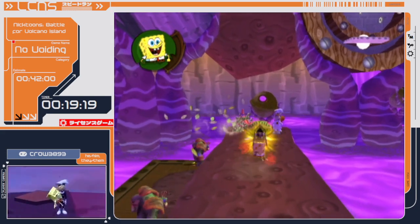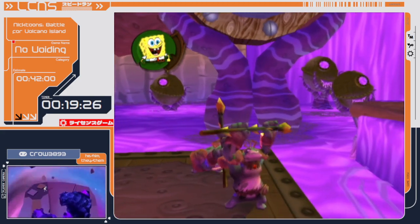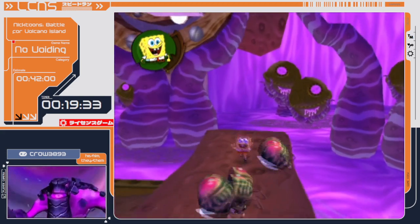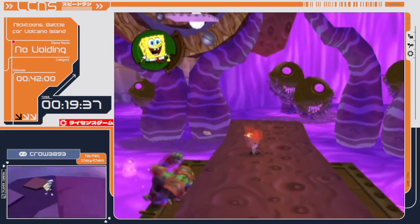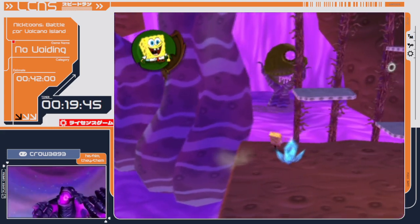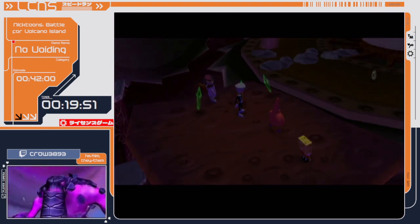I'm going to go for a strat where I can actually jump to the next area a bit earlier and make it to the next platform — I'll see if I can go for it. Oh, it was so close. Unfortunately we just have to wait a bit here — this is mainly why the time save is worth it, because this part is really slow. All right, I did hit the cutscene. I'm not really sure where the cutscene trigger is, but sometimes I hit it and sometimes I won't.